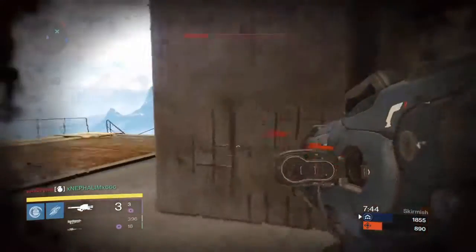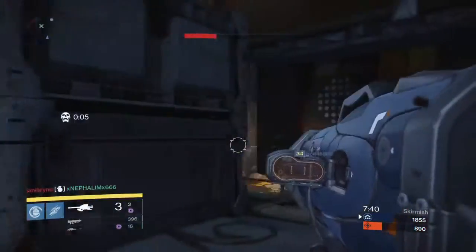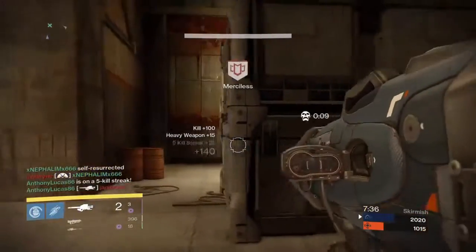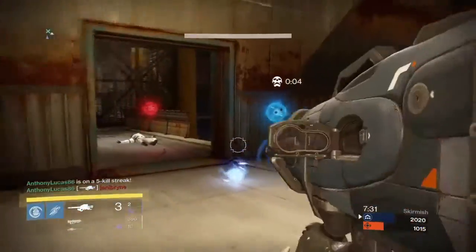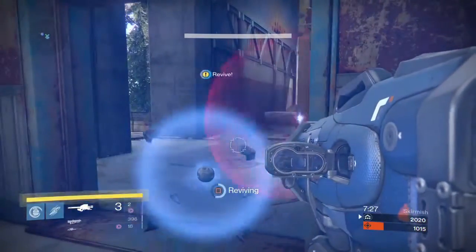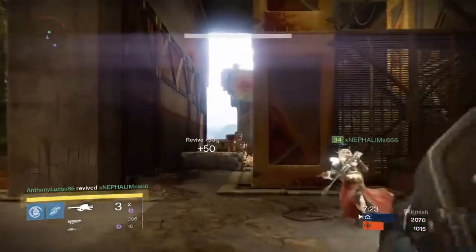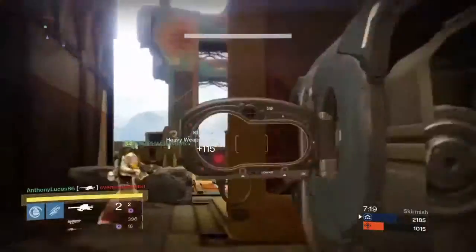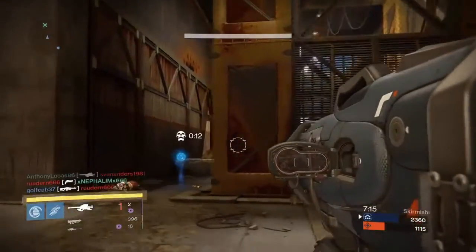Skyburner's Annex Helm — I don't know what to think of this; I've read it a couple of times and it seems strange. Heavy weapon kills have a chance to spawn orbs, which is perfect — we like that on the Titan, especially Defender Titans. Orbs collected when your super is full have a chance to grant special ammo. I don't see why it's special ammo and not heavy, but anything that spawns orbs is good — it's good for the soul.